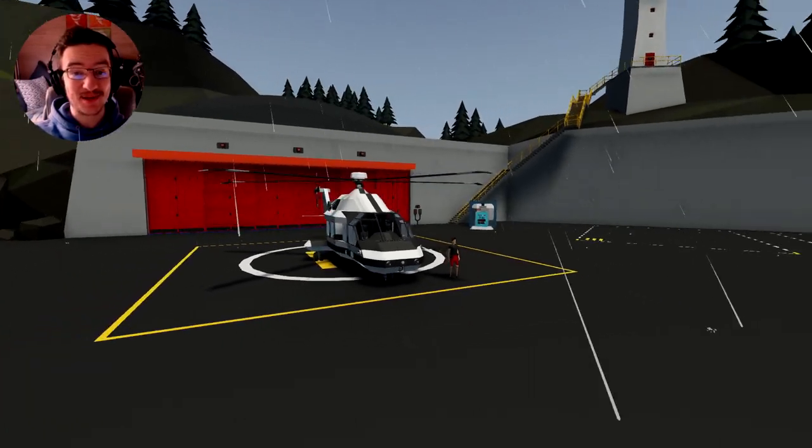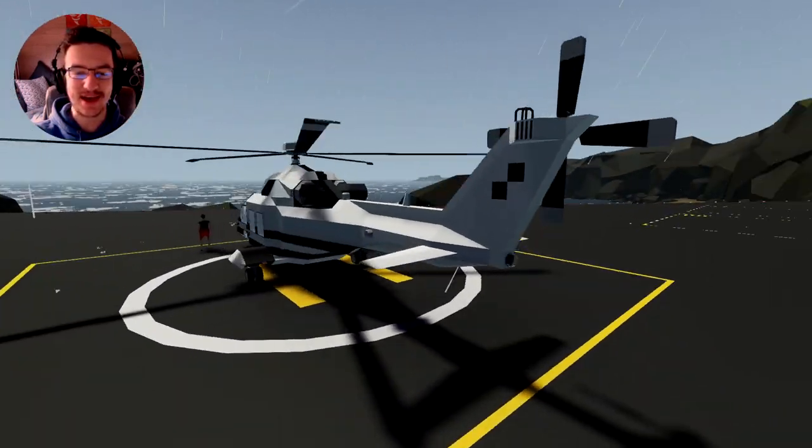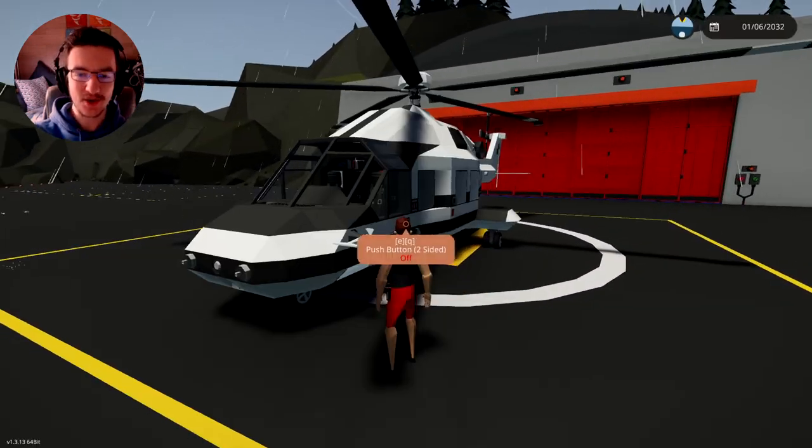Alrighty, hello guys! Welcome back to another Stormworks build and rescue video. Today we are actually checking out this thing right here called the Omni OH-22 medium utility helicopter. So that was a mouthful, but anyway.